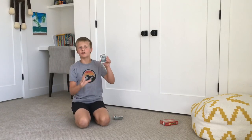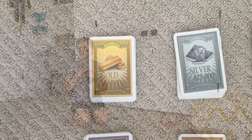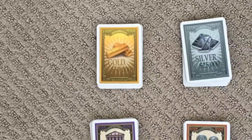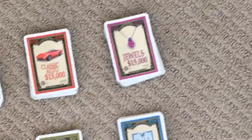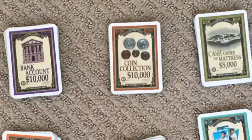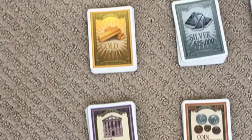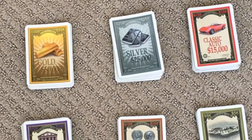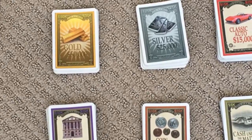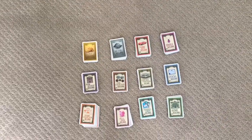I already have the cards out of the game, but I'm going to lay them out here so you can see the value of them. Here are the cards of the game: we have our gold, our silver, our Ferraris which are classic autos, jewels, bank account, coin collection, cash under the mattress, stocks, stamp collection, piggy bank, baseball cards, and the homes. These are all worth different values. The gold is $50,000 and the silvers are $25,000.